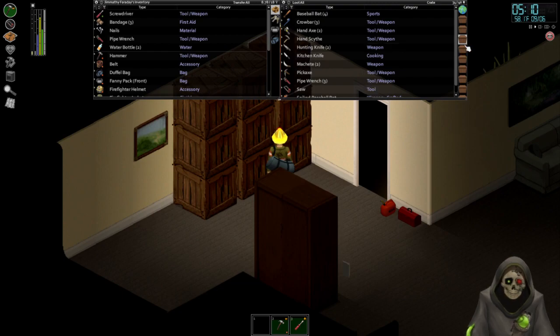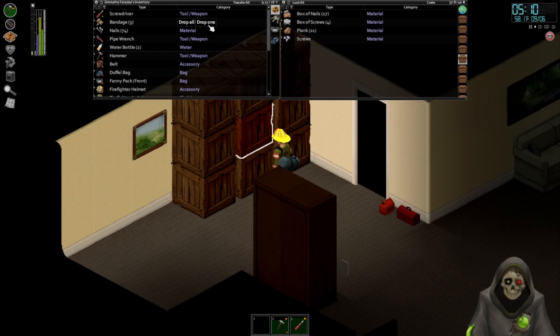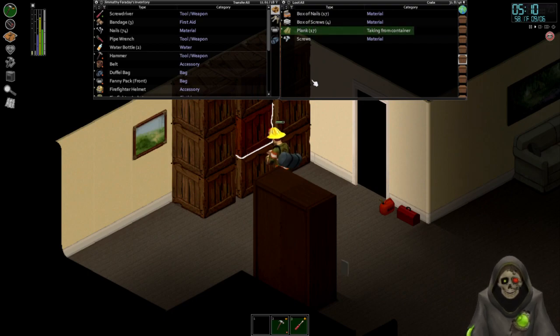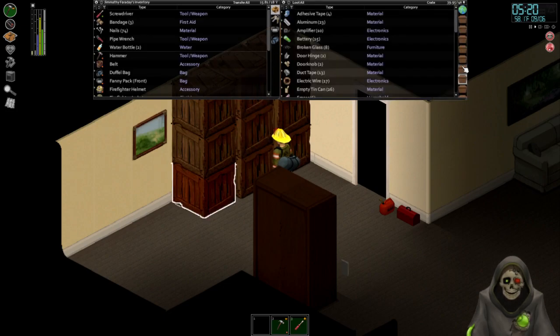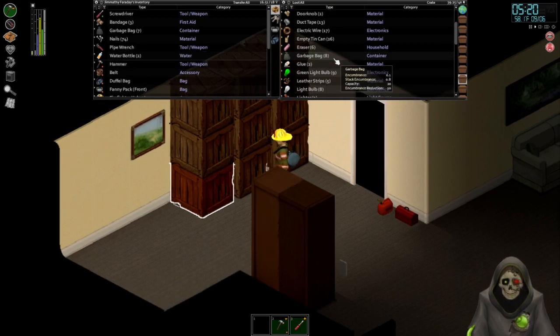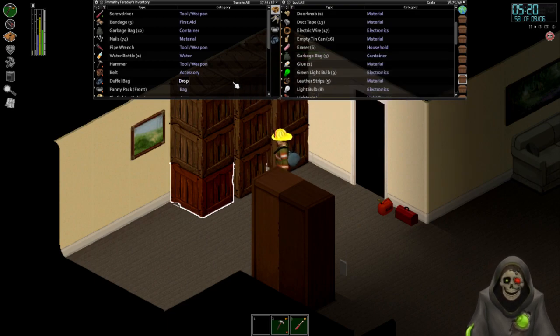Let's grab our nails and go ahead and grab our planks — one, two, three, four — twelve planks total. We scroll down and take half which is seven, then another half, then one — that's twelve.